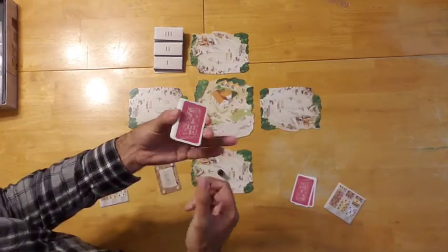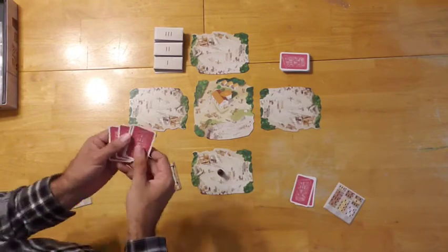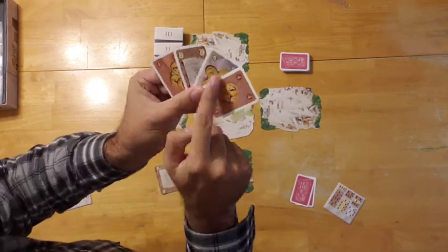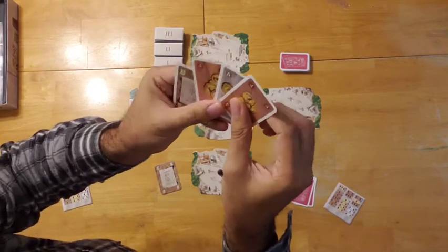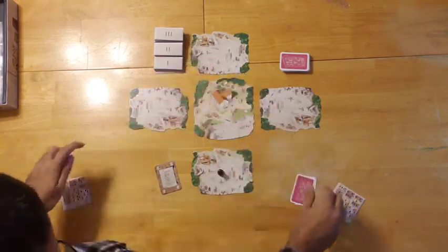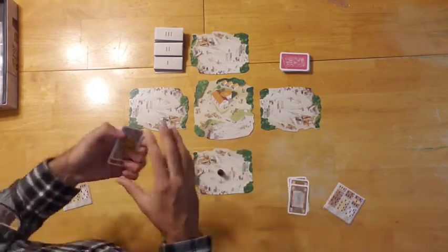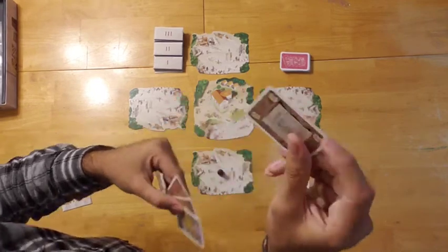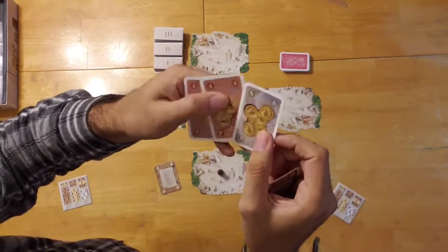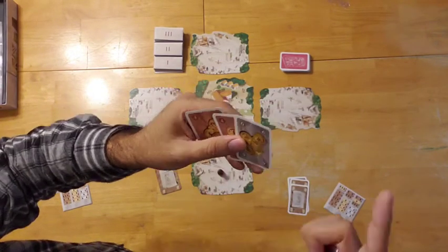Here we have the currency or money cards. We shuffle them up and deal each player a starting hand of four cards. You have three different color-coded currency cards: a reddish color, a grayish color, and another color. We also have wilds — the wilds are always worth two, while the special colored currencies range anywhere from three to seven.